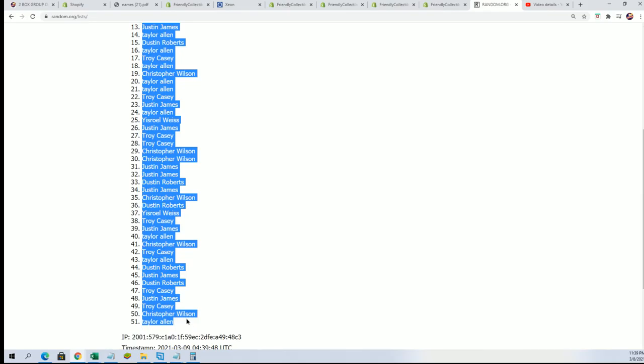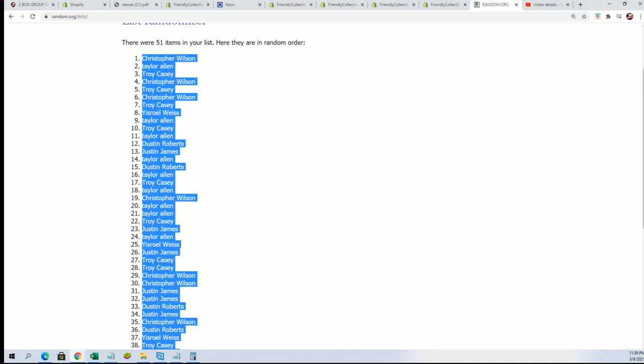We're going to randomize the owner names seven times, then come back and randomize the checklist as well. There are 17 spots — I tripled the owner names. Lucky number seven. That's the first randomized list.